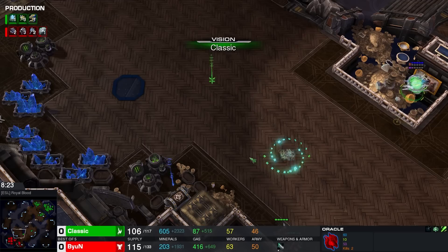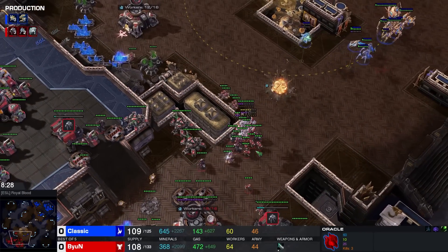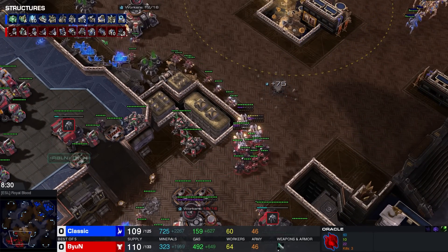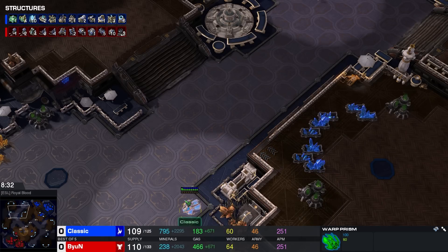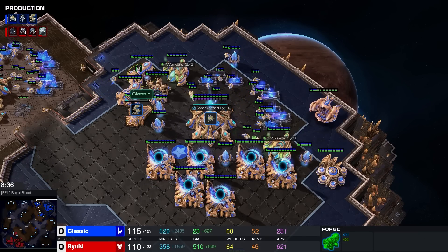Classic misses his Revelation completely, hits two SCVs, then sees this army — here comes a push. The Prism is on the way towards the main base. Still no Forge here. Wait — actually, double Forge is for Classic, but there are no upgrades being researched yet. The Oracle does get a couple of kills, and the Prism makes its way towards the main base.